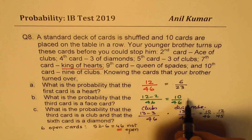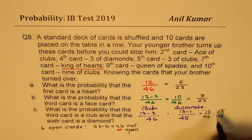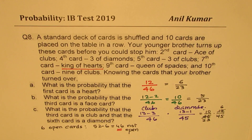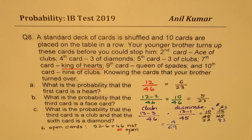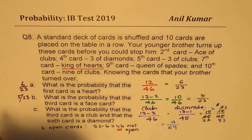Simplifying: 10 over 46 simplifies by dividing by 2 to get 5 over 23, and 12 over 45 simplifies by dividing by 3 to get 4 over 15. Multiplying these gives us 4 over 69 as the answer for part C. So our final answers are: Part A is 6 over 23, Part B is 5 over 23, and Part C is 4 over 69.